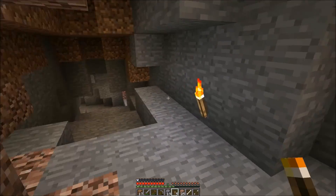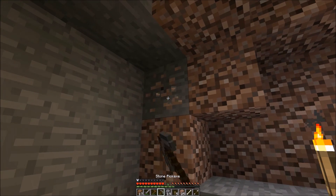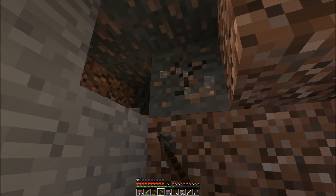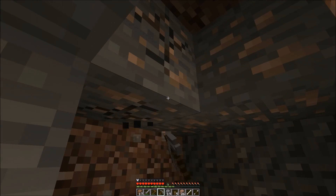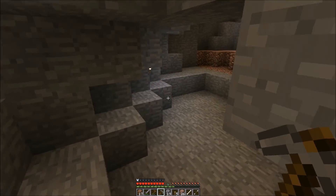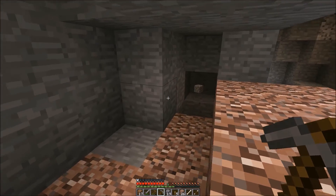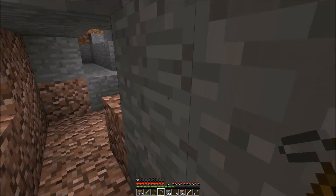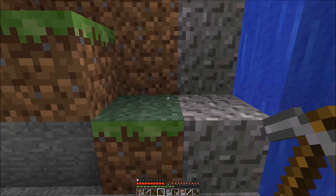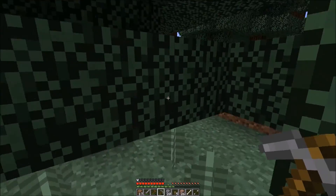It turned out to not be a spawner, I don't think. It got quiet once I started to get a lot closer to the source of the noise, and by the time I came back all the zombie noise was gone. I dug around a little bit — the little ravine we saw with the waterfall next to my hut — I dug towards the noise and it just opened up into this little place. I'm almost sure there's a spawner somewhere around here, but right now I don't really have anything to go on. There was just a skeleton in there. I did get some iron out of it, which is good.